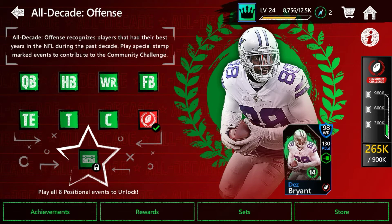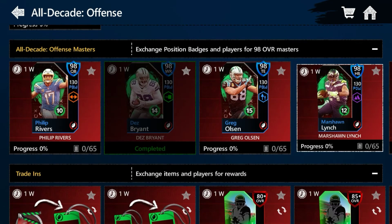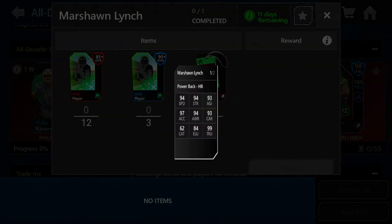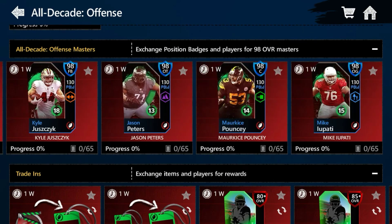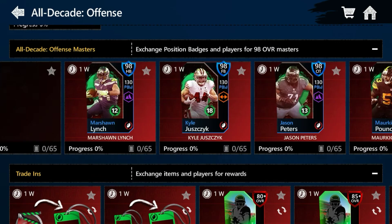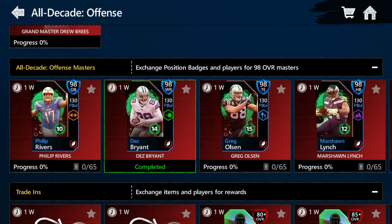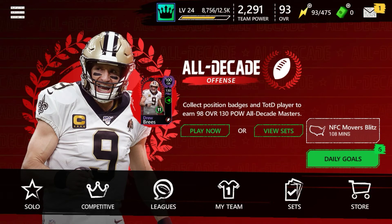You first want to choose the event you want among any of these and pick it, and then anytime you get the badges just put them in the sets. Most people are probably going to be going for Marshawn Lynch — because why wouldn't you want an amazing running back? But if you want the offensive line you could go for that. I went for Dez Bryant because I wanted to max out the badges.